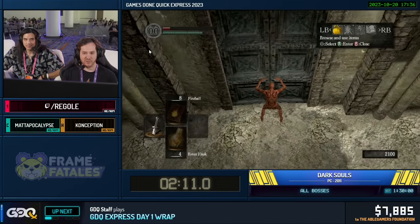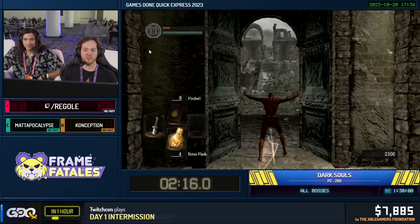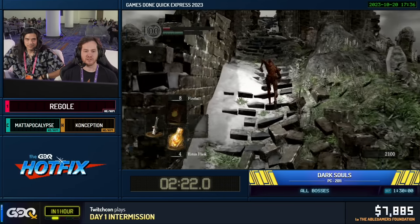It's fine that they did a bunch of damage to us, because we're actually just going to rest at a bonfire immediately to level up our Dex so we can wield a weapon later on. Now we're really getting into the thick of it, exiting the tutorial area.